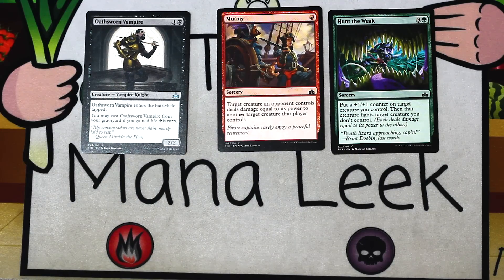Our last uncommon is Oathsworn Vampire — a bear that enters tapped, a 2/2 for two mana, vampire knight. But if you've gained life, you can cast it from your graveyard — though it still enters the battlefield tapped, so it's another entire turn before you can block with it, have it die, and recast it. So you've got a blocker every other turn. It's fine if I'm deep into the black-white vampire deck — I'll take it and play it — but it's a pretty low pick for me.